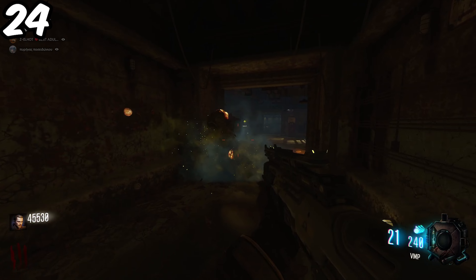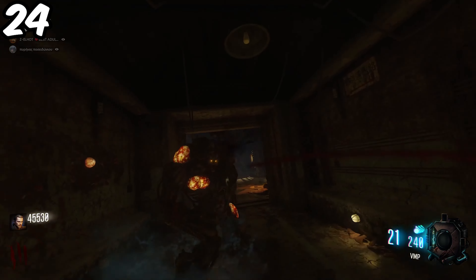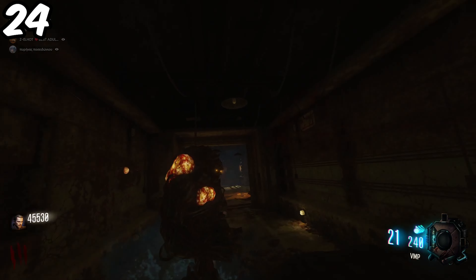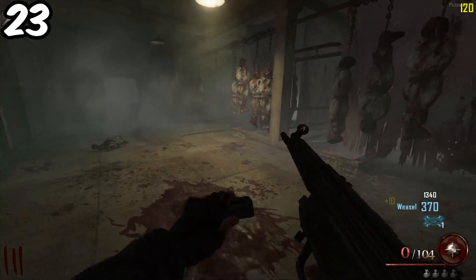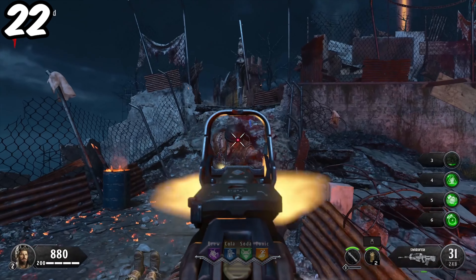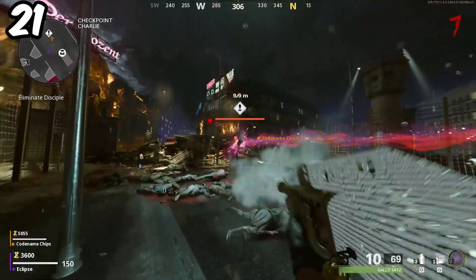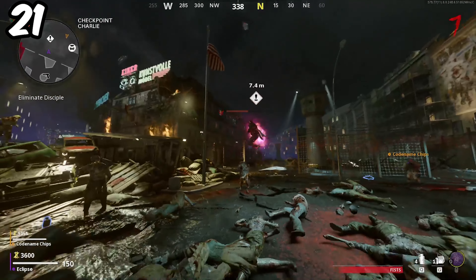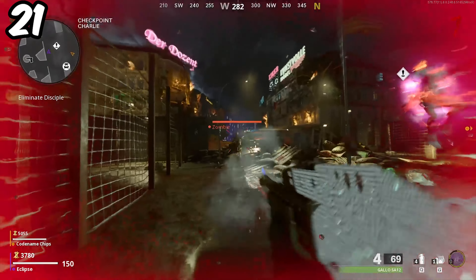Thrashers can be super easy to deal with but also super annoying. They're easy to kill if you shoot their sacks, but they become annoying due to their high spawn frequency — these guys are literally constantly up your ass. Brutus takes up 23rd place, and Blood of the Dead's rendition on him is only slightly more difficult than the normal Brutus. The Disciples from Aether can be difficult even though they don't take much to kill — the problem is they give other zombies health boosts, which becomes super annoying when you have to kill a horde.